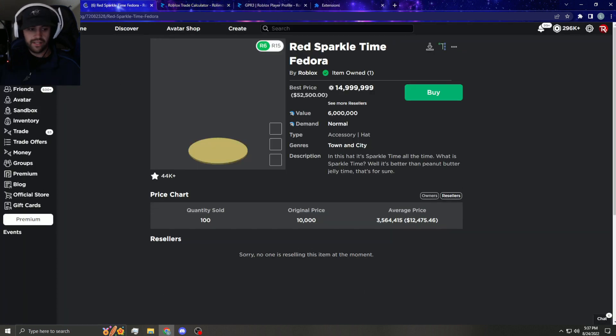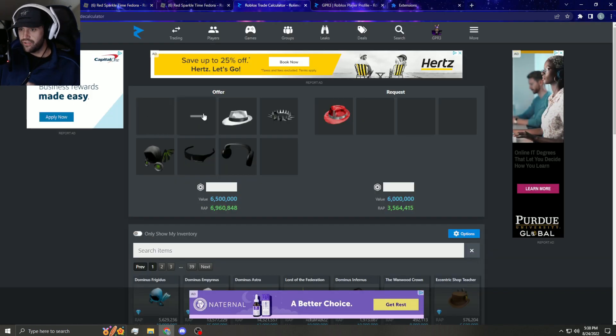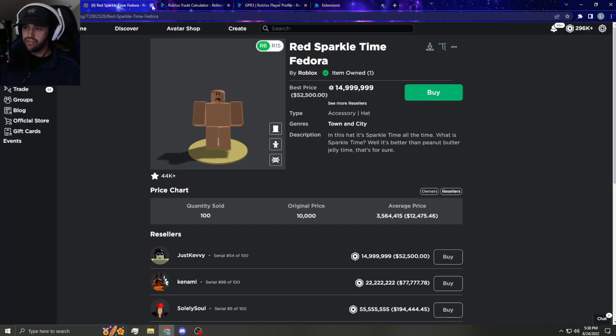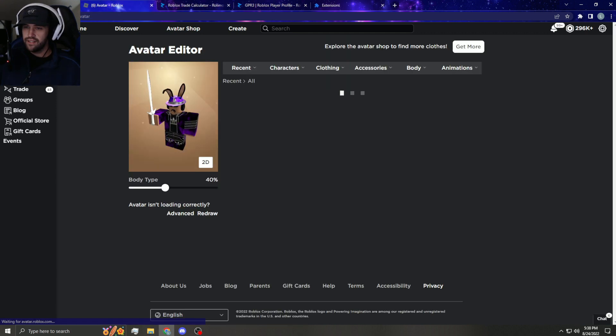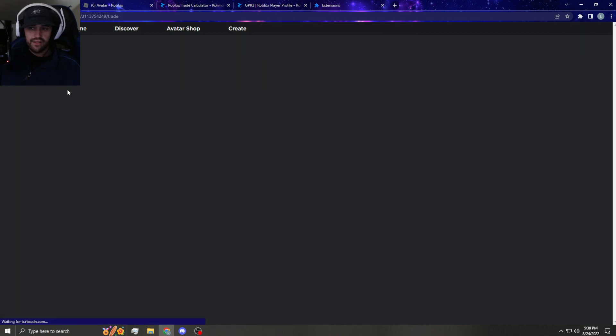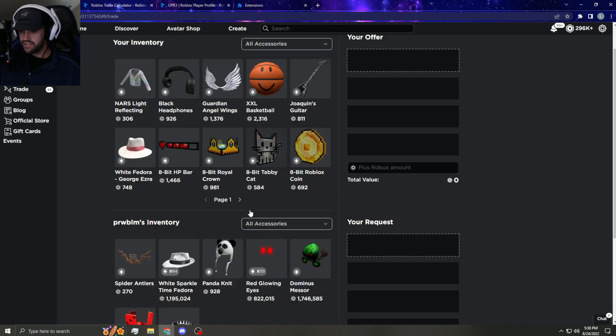It looks like it went through, let me just double check here. I gotta tell him I sent it. When I do the trade I always minus these out so I know what I already sent — that's just a little thing. But we do own Red Sparkle it looks like, which is fire. Very happy about that not gonna lie. And we just make sure it's in my inventory — oh baby, we got Red Sparkle, let's go! Now I need to give him vesp, clockwork shades and clockwork headphones.